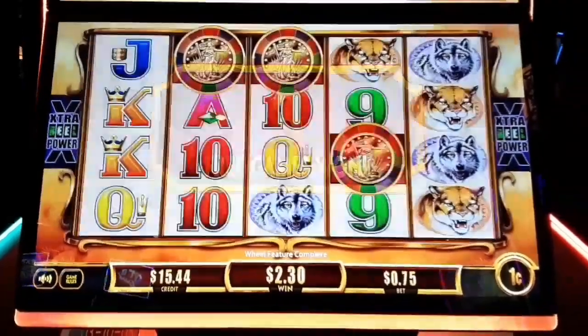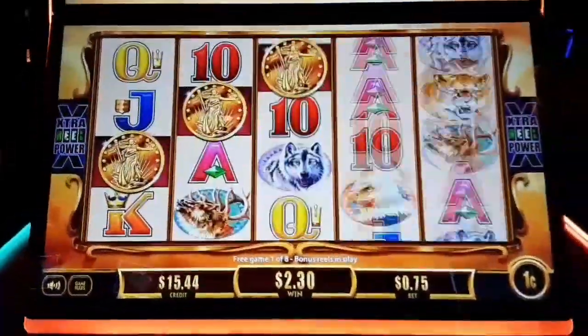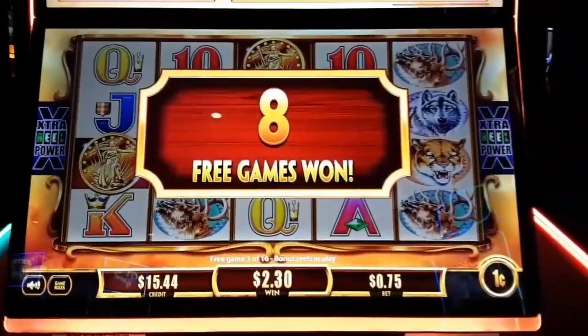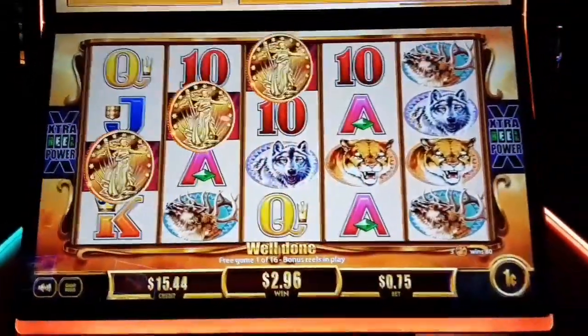Eight free games! Just like Buffalo Gold, we need those coins. There we go — eight free games right off the bat, guys. That's the way we do it Blaine style. Let's do this.